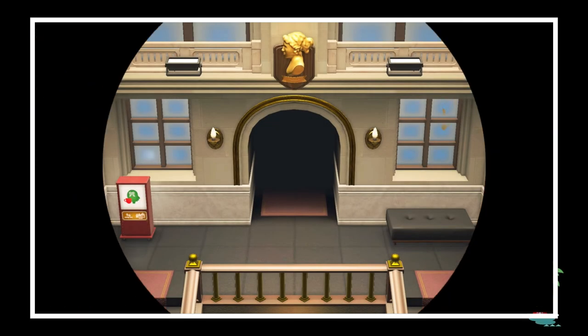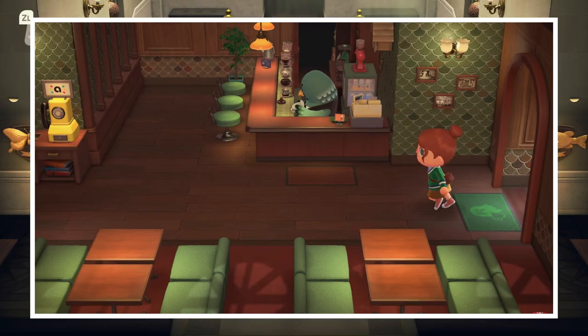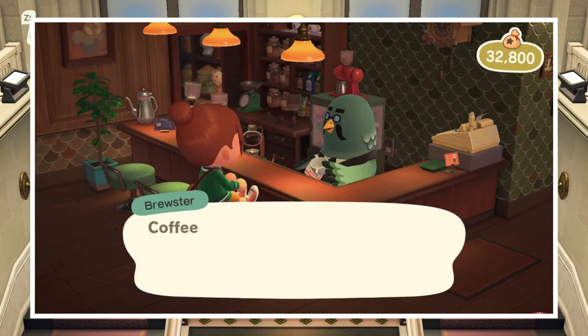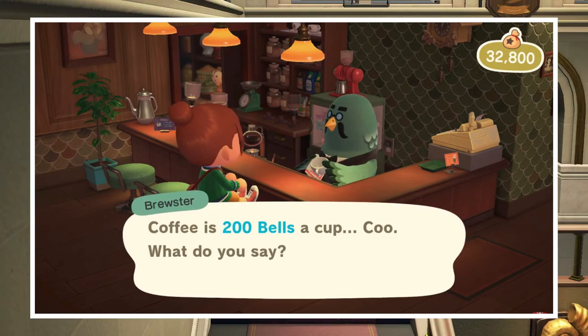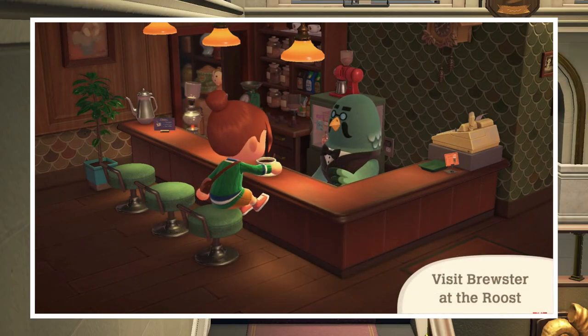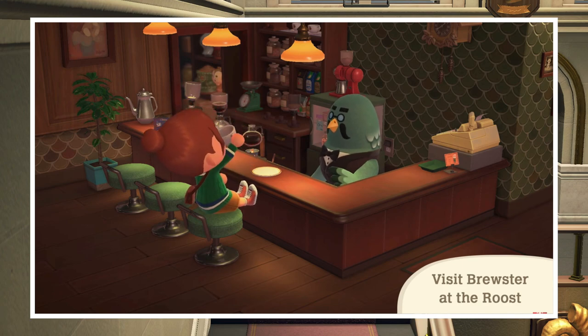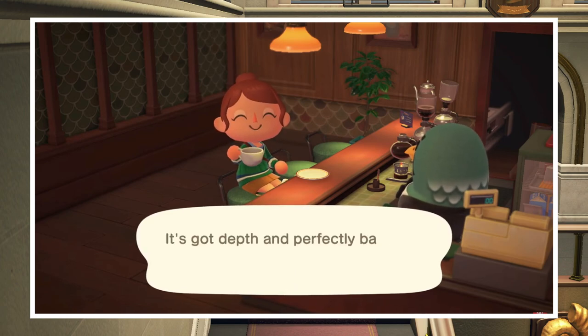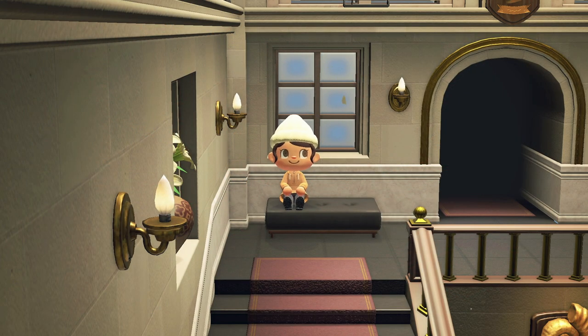Upgrading your museum will allow you to visit the beloved Brewster and the Roost, both found to the left of the art gallery after you climb up the stairs. The Roost is where Brewster will serve you a cup of coffee for 200 bells. It is also here where you will build your relationship with the cute little pigeon, who is seemingly aloof in the beginning but will slowly warm up to you after you enjoy a cup of hot and steamy coffee with him on several occasions.